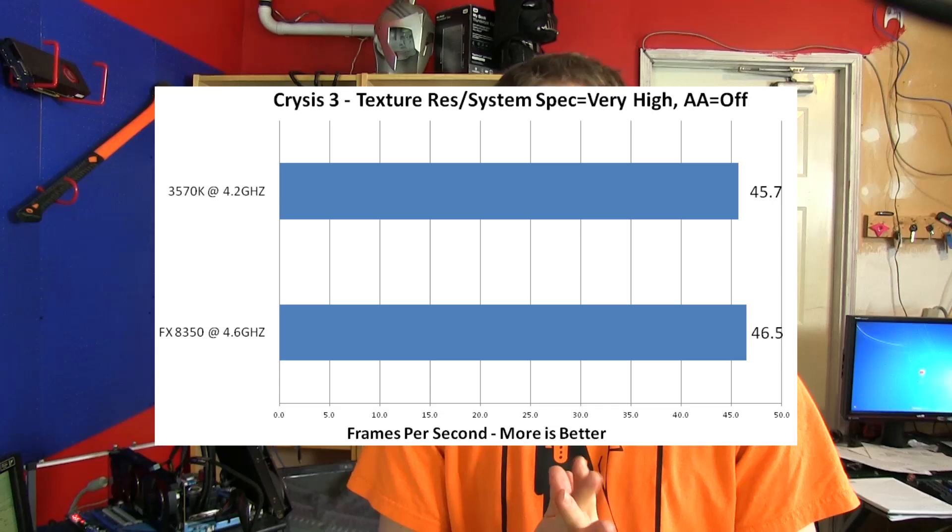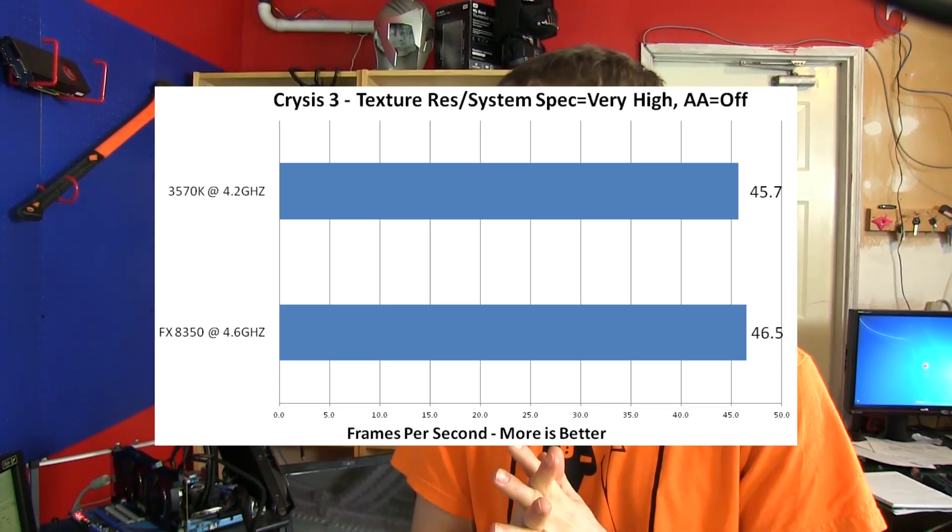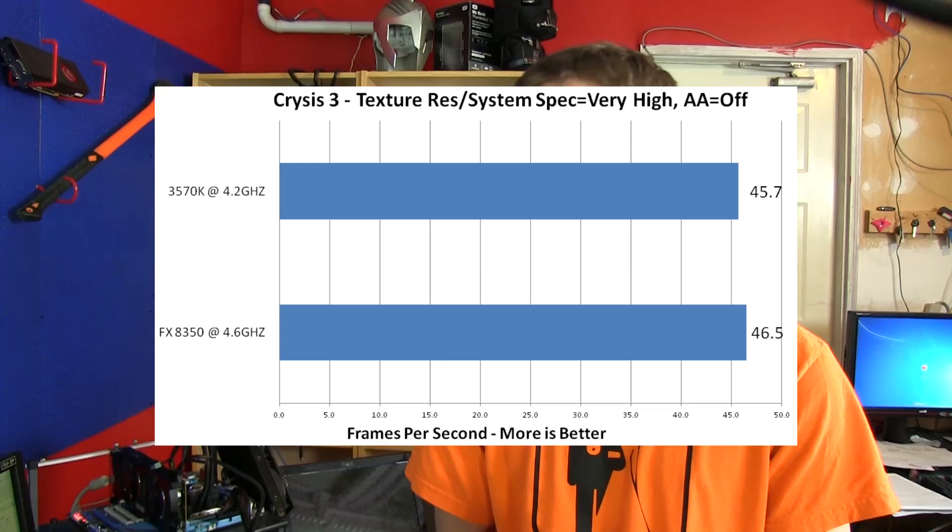CryEngine 3 tells a similar story again with the averages — they were almost the same. However, this was kind of a funny one: the minimum for the 3570 dipped down to 29, while the 8350 dipped to 20. This was rerun a couple of times and validated, but it may have been a bit of an anomaly. Overall, averages looked very similar.